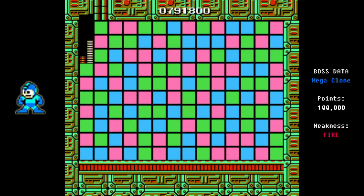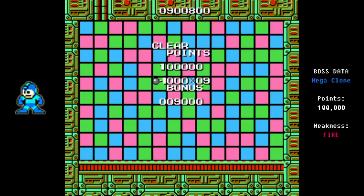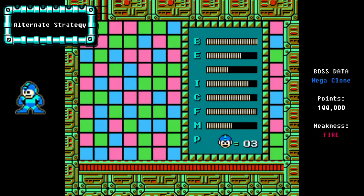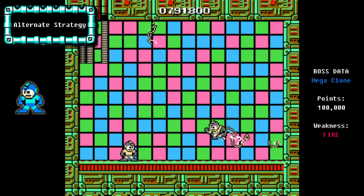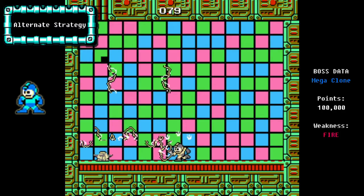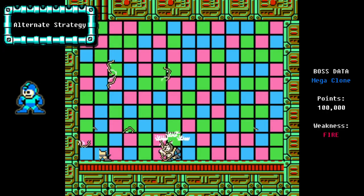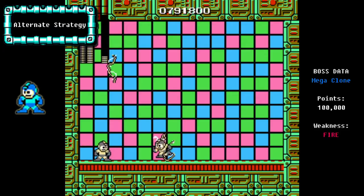If Clone Mega Man is too hard to defeat with the Fire weapon, you can use the Elec Beam trick on him as well. One thing about using the Elec Beam against Clone Mega Man is that his hitbox is a little bit smaller than some of the other bosses, so you may need to hit him two or even three times to actually kill him. Once again, this is a very easy way to defeat the bosses. Unfortunately, the boss of Dr. Wily Stage 3 isn't a very good one to use the Elec Beam trick on — there's only going to be one strategy for fighting him.